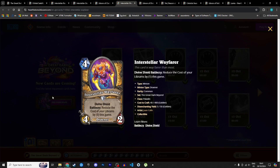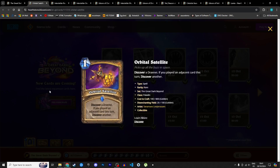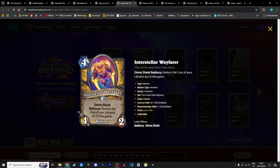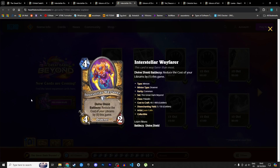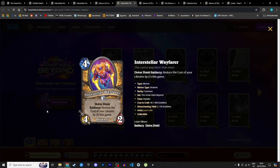Next is another Libram synergy Draenei: a 4 mana 4/2 with divine shield. Battlecry: reduce the cost of your Librams by 1 this game. Unlike the weapon, this discounts them by only 1 on its own — since the weapon has it on both battlecry and deathrattle. But it's a strong minion with divine shield presence and a good effect. Combined with Orbital Satellite's ability to discover Draenei, you can further advance your Libram discount game plan. If you're playing Librams, you'll want this card. I'm giving it 4 stars in Standard and 3 in Wild.